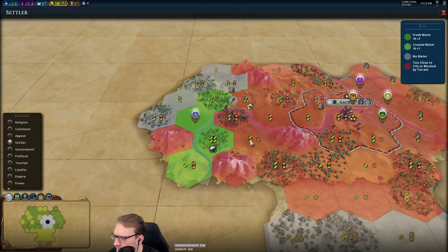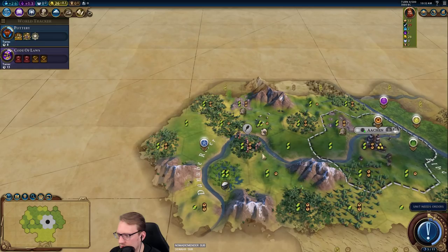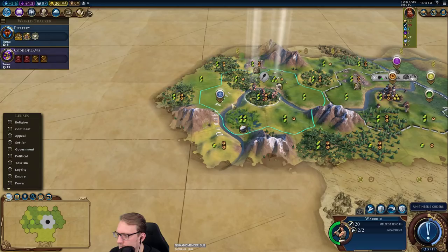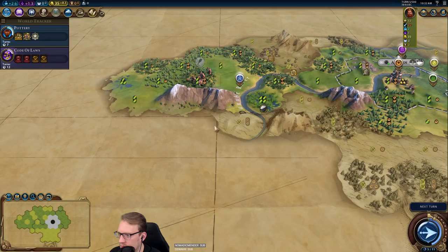There's some science — there's a plus three campus district for the cap here if we want it. We could potentially settle the rice as well. Well, where do we want our warrior to go? Probably just here and then up onto the jungle hill. Yeah, the rice might be a better settle — we're not sure yet.